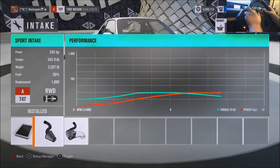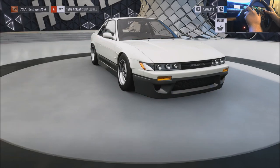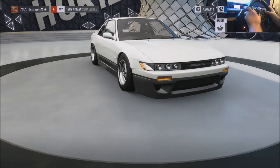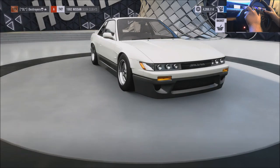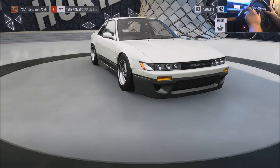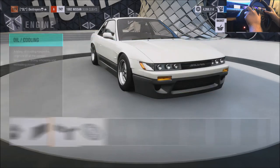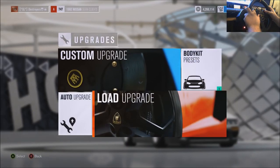As far as the power, I think we're making just about 350 — yeah, 345 horsepower. Sport intake, sport fuel, race ignition, race exhaust, stock cams, street valves, stock block, sport pistons. Race intercooler, sport turbo, sport oil and cooling, and a sport flywheel.